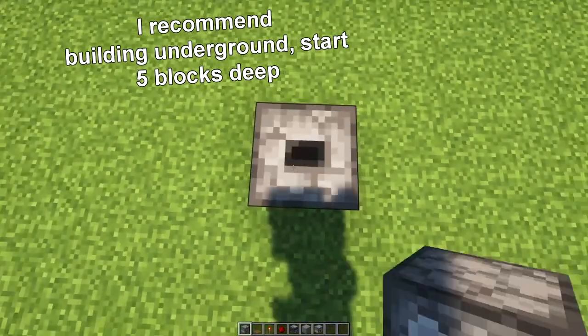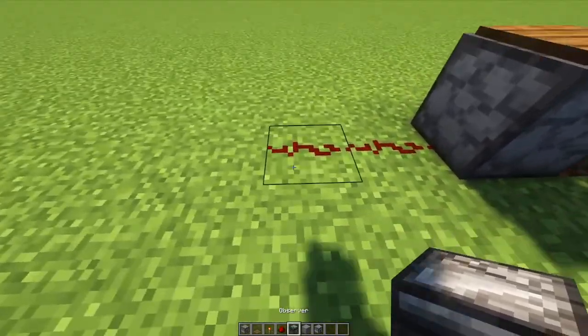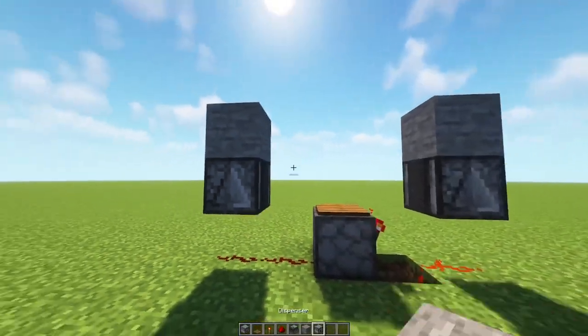Build time. Start by placing a dropper facing upward, and place a wooden pressure plate atop it. Then add the redstone as you see here. Make sure the observers are looking downward, with a solid block on top of either. This circuit will automatically keep the pressure plate powered, which acts like a five minute pulse clock.